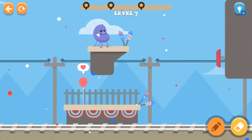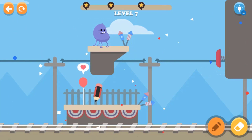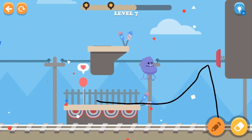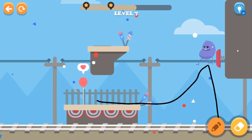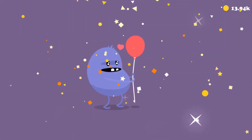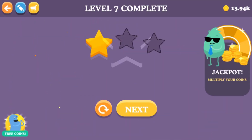We need to get to the balloons, so let's keep going. We'll draw a line over here so he can walk to this side, and he's gonna walk back. Yes, we got it! That is how he gets the balloons.